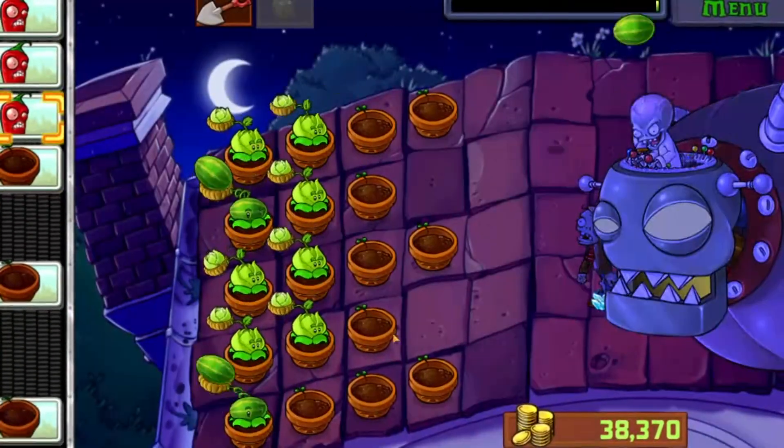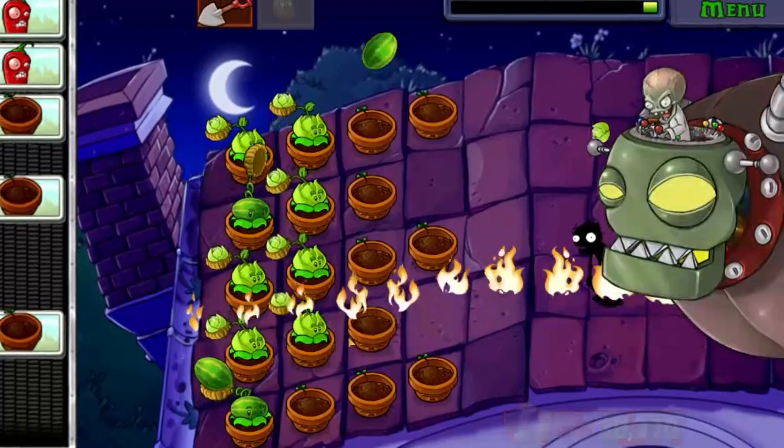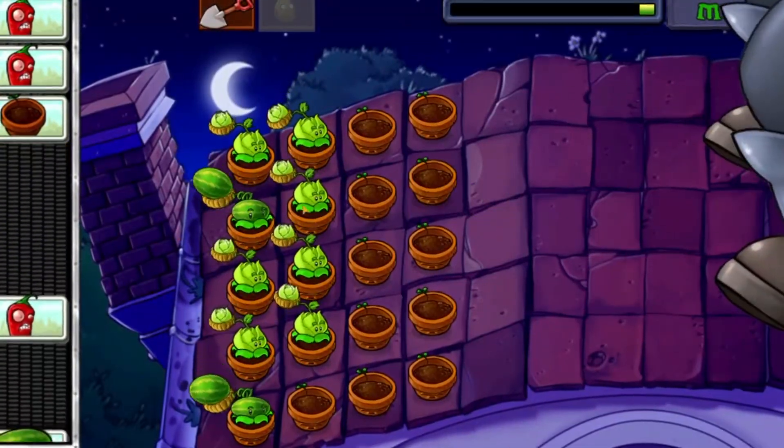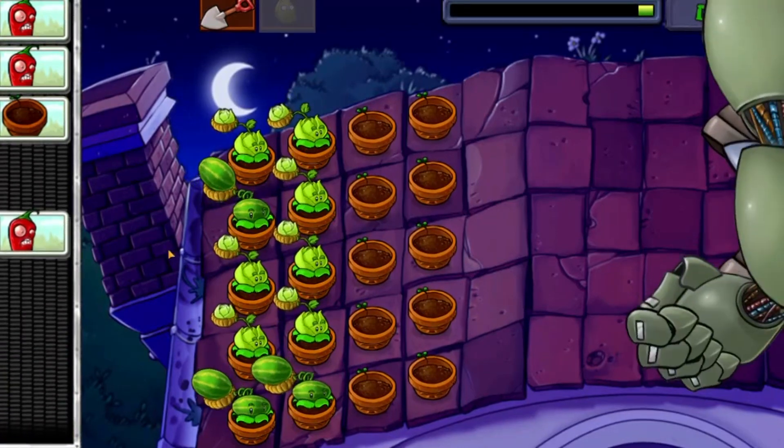Wave 5. Plant a row of Lily Pads in the fourth row to protect your other plants from the Pool Zombie. Plant more Peashooters in the first and second rows until you have a full column.